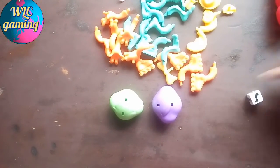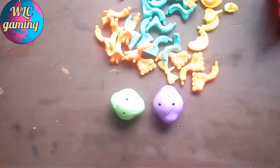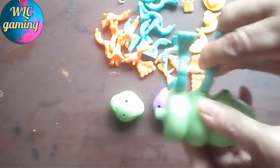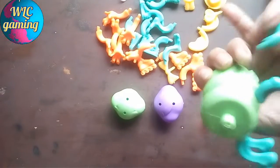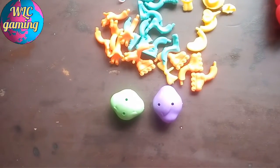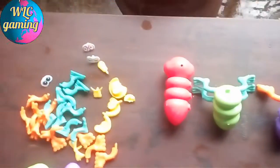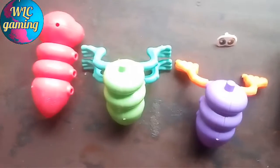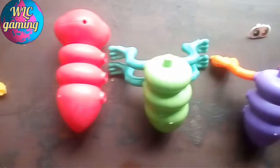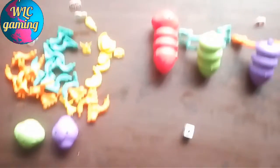It's the turn for player three. Player three got two leg pieces to attach. Every player gets a chance to throw the dice and get to attach the bottom parts of the bug. The first one who completes the bug by building it is the winner of the game.